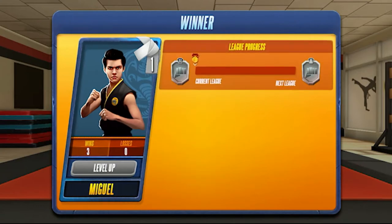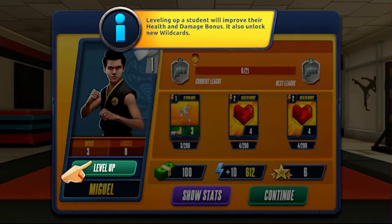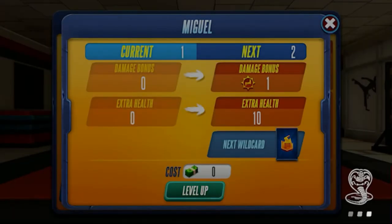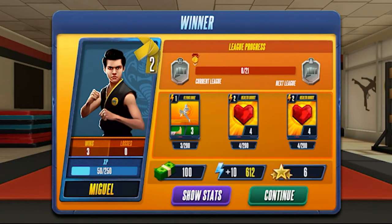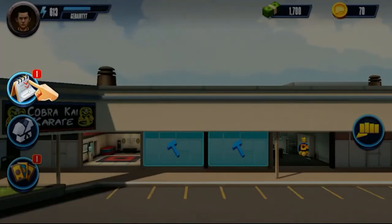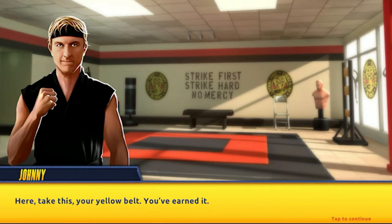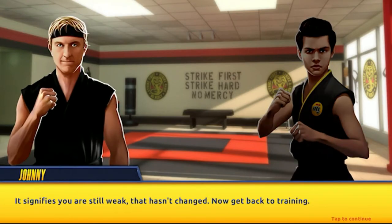Miguel has been leveled up and is ready to go to a yellow belt. Leveling up a student will improve their health and damage bonus, and also unlocks new wild cards. Miguel's up to level two and a yellow belt. Another mission — 'Reach yellow belt with Miguel.' Here, take this — your yellow belt. You've earned it. They say it signifies the first beams of sunlight that give a seedling new growth and new life. It signifies you are still weak — that hasn't changed. Now get back to training.